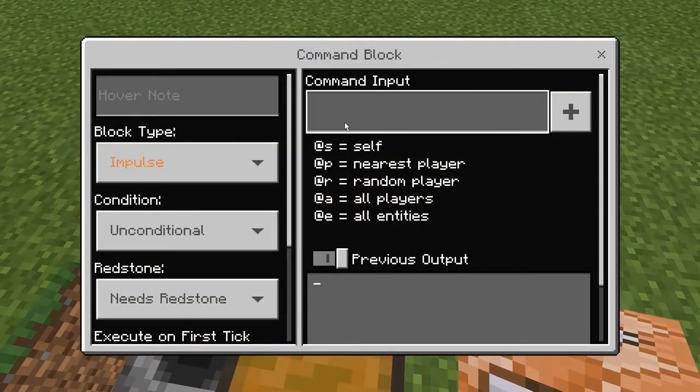You don't have to change any of the settings on this. You just have to put in the command, which is going to be a clone command. It's basically going to clone the chest that is two blocks underneath it to replace this chest anytime you open it. That's why we're using trap chests — because when you open it, it sends out a pulse. So we're just going to use relative coordinates here.